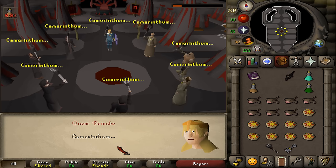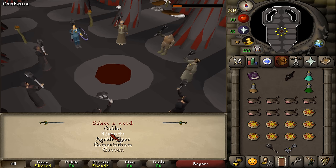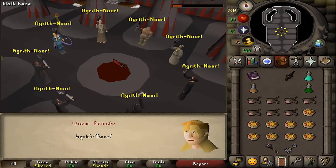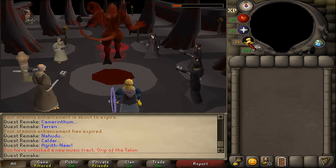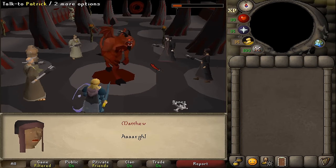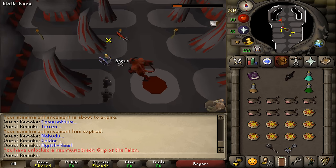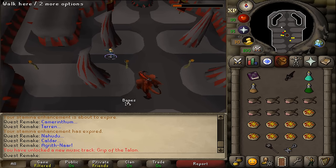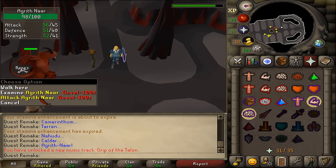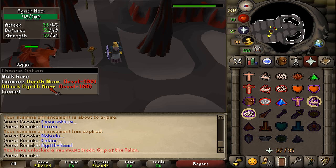After the cutscene is over, the demon will start attacking you. If you want a safe spot, quickly run a bit northwest behind a standing torch and he will not be able to attack you. Note that he can also teleport you. Just stand behind the torch and he will not be able to reach you. If you are really low combat, wait for his health bar to be gone, attack him again, run away behind the torch, and just repeat this until he is almost dead.